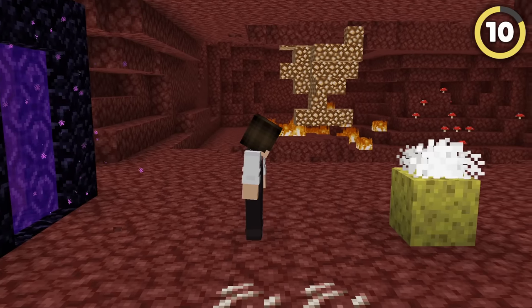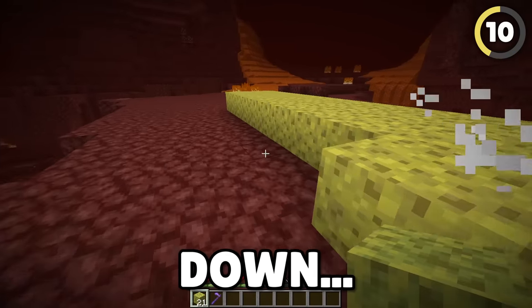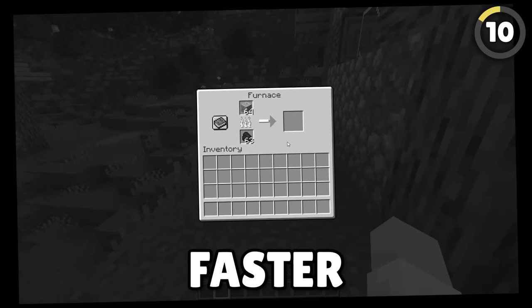All pros know that if you need dry sponge in a hurry, just hop into the Nether and place it down. It dries instantly — way faster than using a furnace.